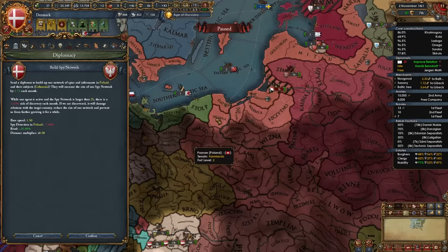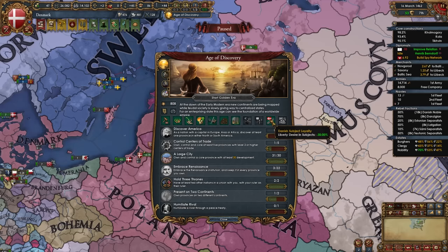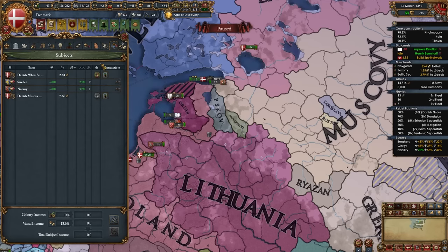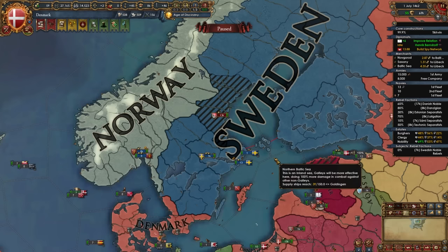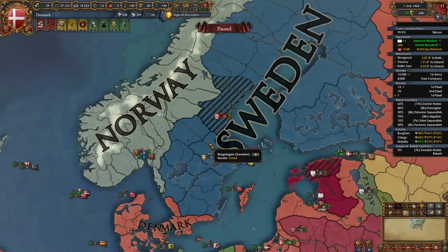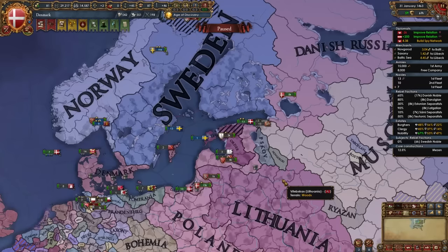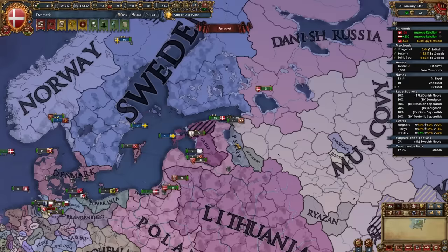After dealing with Novgorod, if Poland owns those areas or Danzig has popped out, start spying on them and get claims on those provinces. For your first age ability, if you're having trouble keeping Sweden and Norway loyal take Danish Subject Loyalty; otherwise take Justified Wars. I'll take Danish Subject Loyalty for this guide. Also, when subject rebels appear, don't beat them up unless they're separatists or pretenders — let subjects deal with nobles themselves, as personal union subjects don't give you money anyway.